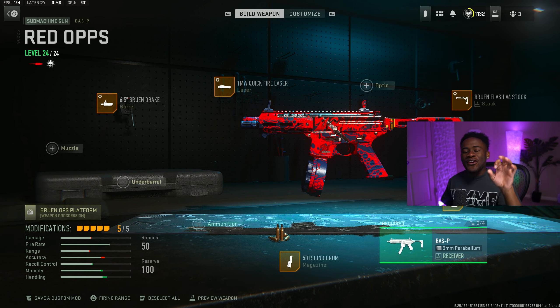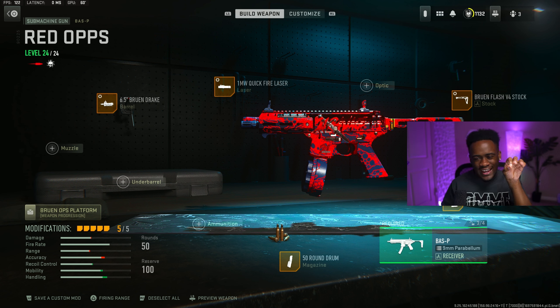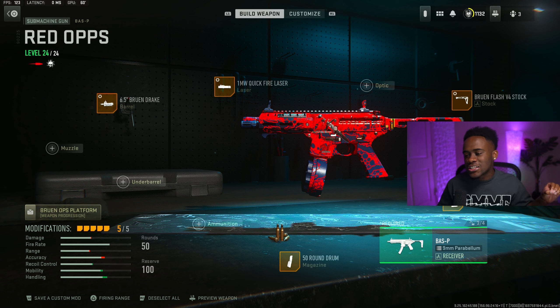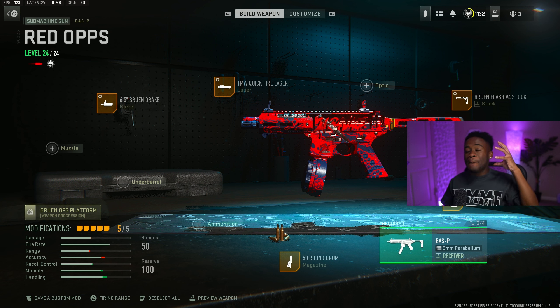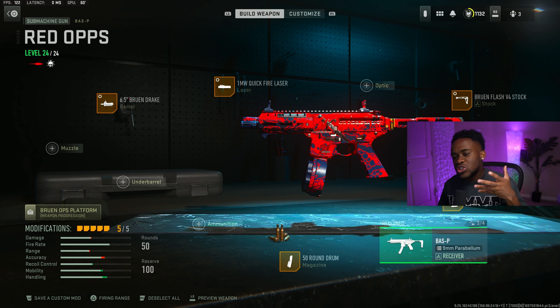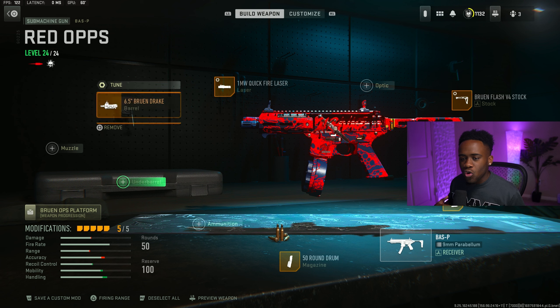For the third best loadout, we got right here is the BAS-P. I really do feel like when it comes down to the king of SMGs, like top three, the BAS-P is the only gun that can possibly compete with the ISO 9mm. It did receive a bunch of buffs, which makes it just even crazier. Its damage can almost compete with the 9mm. And I'm gonna be completely honest with you guys — the BAS-P is my favorite gun. The mobility for the BAS-P, in my personal opinion, is way quicker than the ISO 9mm. But the ISO 9mm is just a little bit stronger than the BAS-P.